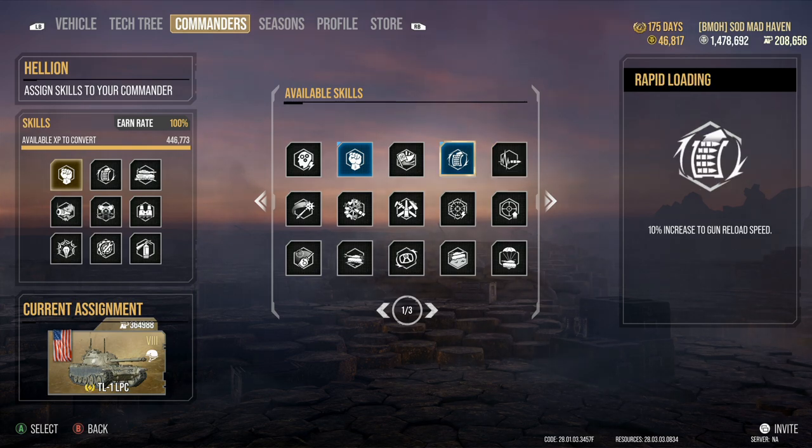Rapid Loading is an optional perk. It's going to benefit auto loaders heavily. Some fast fire rate mediums — I would not recommend using Rapid Loading just because they already have a fast reload. What is the extra 0.2 seconds going to do for you?